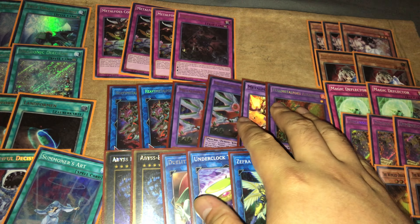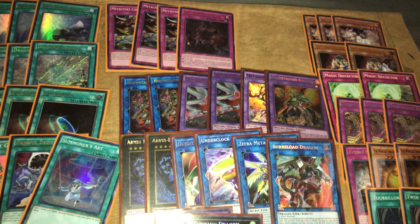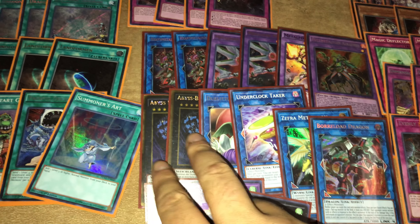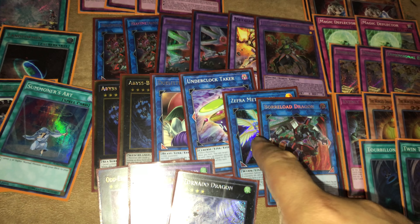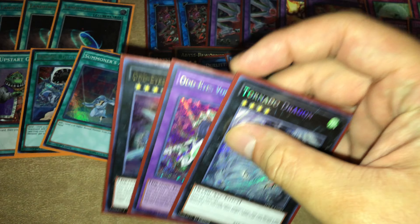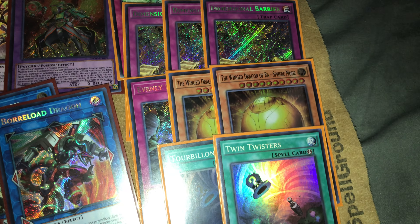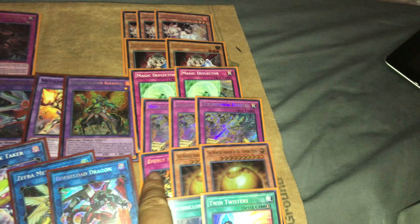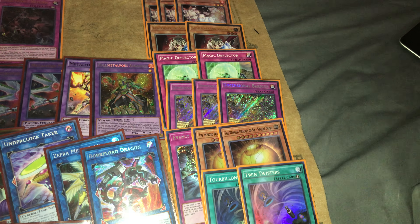My side deck: three Ash, two Ghost Ogre, two Droll & Lock Bird, three D.D. Crow, one Evenly Matched, one Raigeki, one Spirit Reaper, and two Twin Twisters. If I had to change anything, I'd put a third Ghost Ogre in — hand traps are really good — and also a third Droll & Lock Bird. I would take out Evenly Matched; it wasn't really that strong at all. I would also probably play Typhoon. Raigeki and Spirit Reaper never came in, but I think they were fine in the side deck.